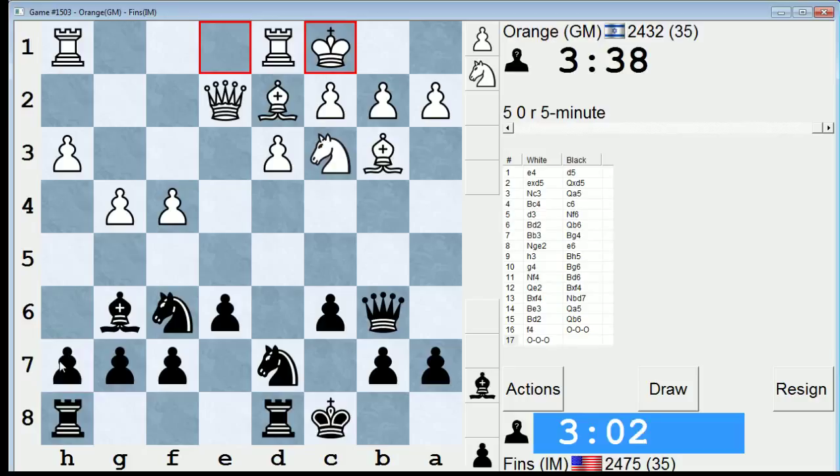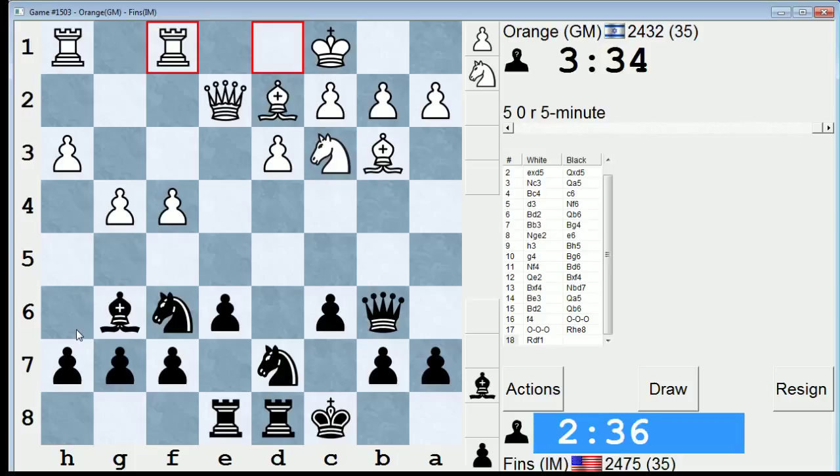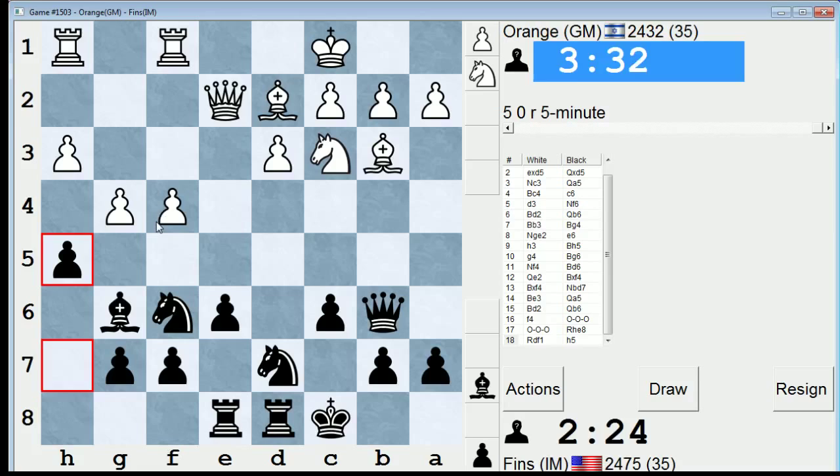H5 would be a good undermining move at the moment. I do like the look of this move. H5 — he might go f5, though. And then after a trade, f7 is hanging, so he could win that pawn. So maybe I should prefer a more solid move. Let's go rook e8. I'm down some clock time, so I'll try to make that up. H5 — yeah, why not h5? Just to break up his pawns a little bit. Let's take, so now f5 is really hanging in the air.